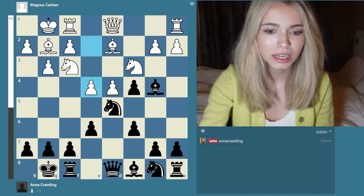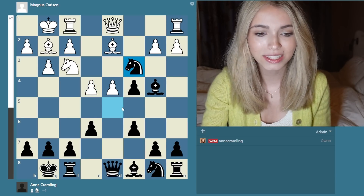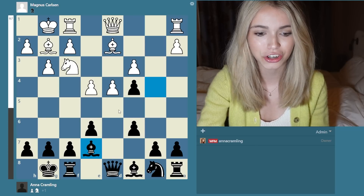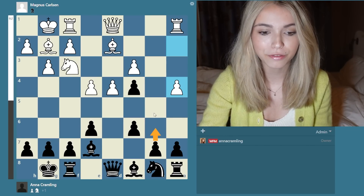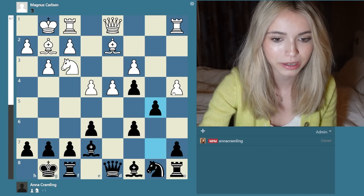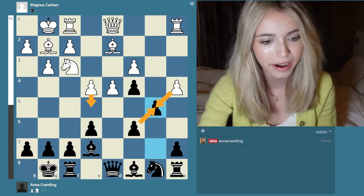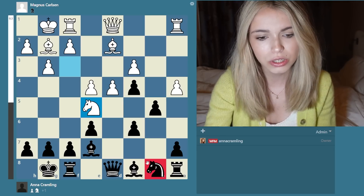I went c6 and now e4 came. E4 is a really good move because Magnus is just taking all my space and attacking my knight with a tempo. So I decided to take the knight just so that I would get a move with tempo. Pawn takes and then I went bishop e7. Now white has been able to get a really nice center and it's going to be hard for me to go b5. White played a4 - the idea being to stop me from playing b5.